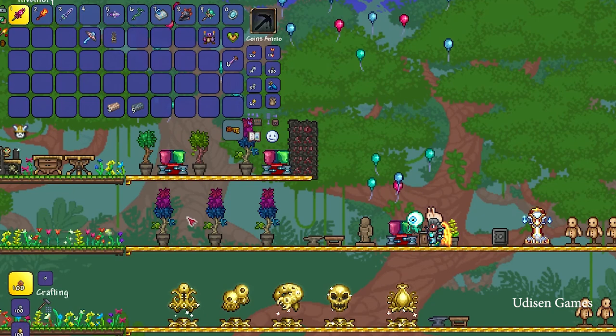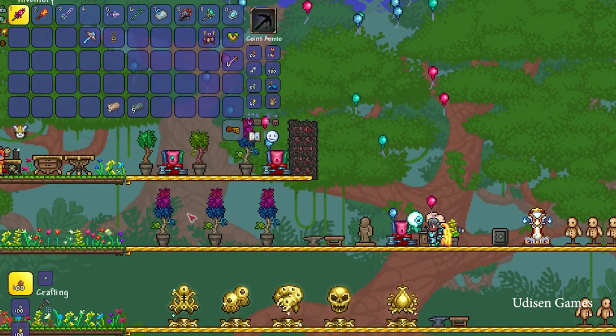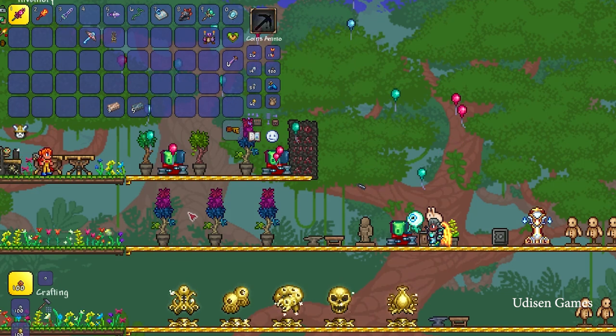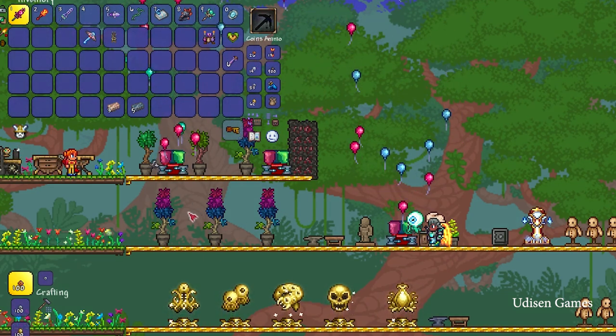And you can use this as a crafting station. If a recipe requires water, you can stay near the sink — not inside water — and everything will work perfectly.